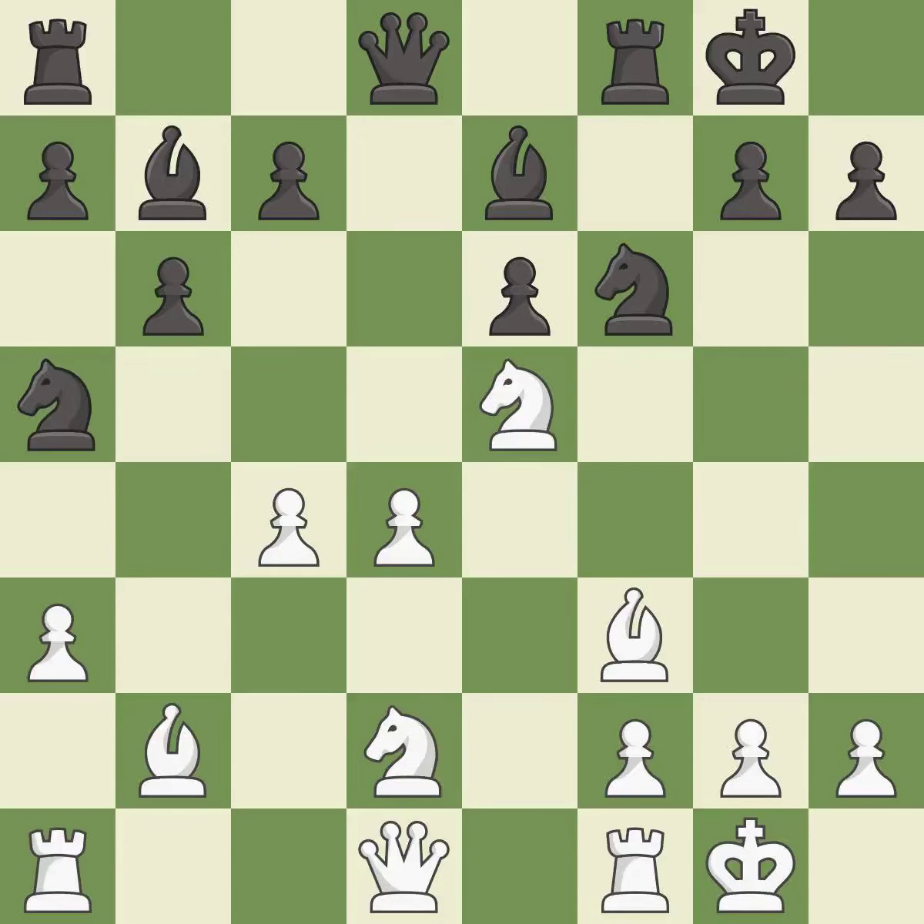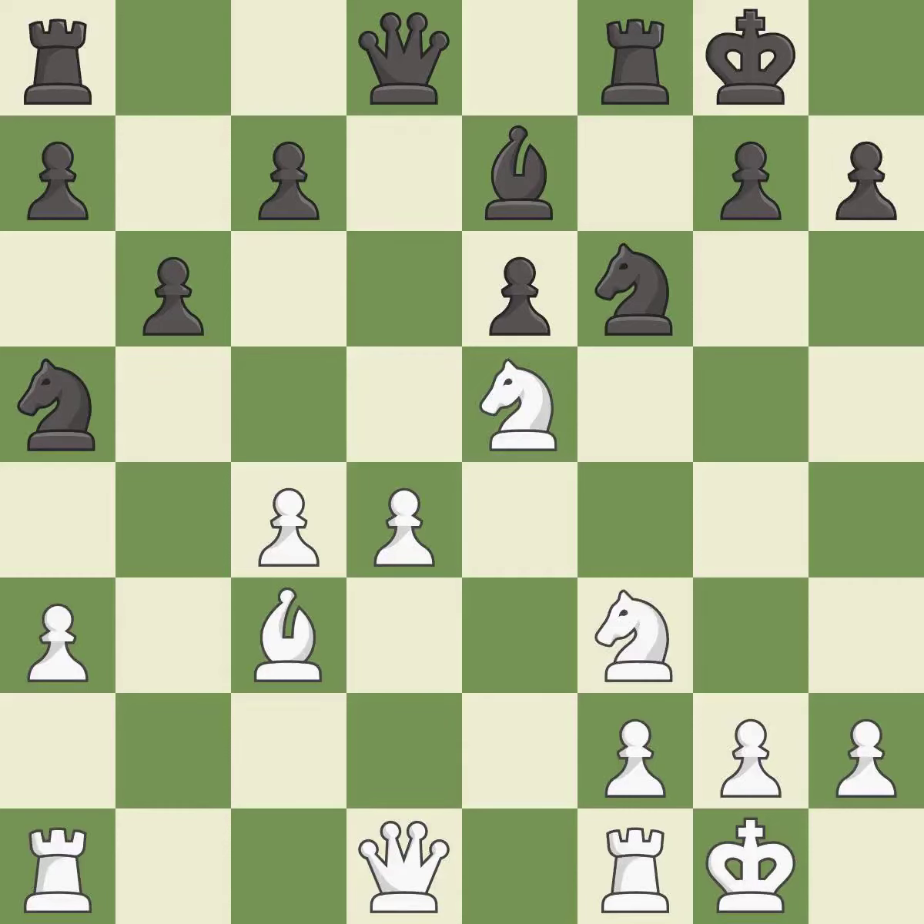This offers to exchange pieces of equal value — it is good. This misses an opportunity to connect rooks — it is an inaccuracy. This ignores an opportunity to strike at the center with a pawn — it is an inaccuracy. Takes back — it is best. This misses an opportunity to offer an equal trade of pieces — it is a mistake.